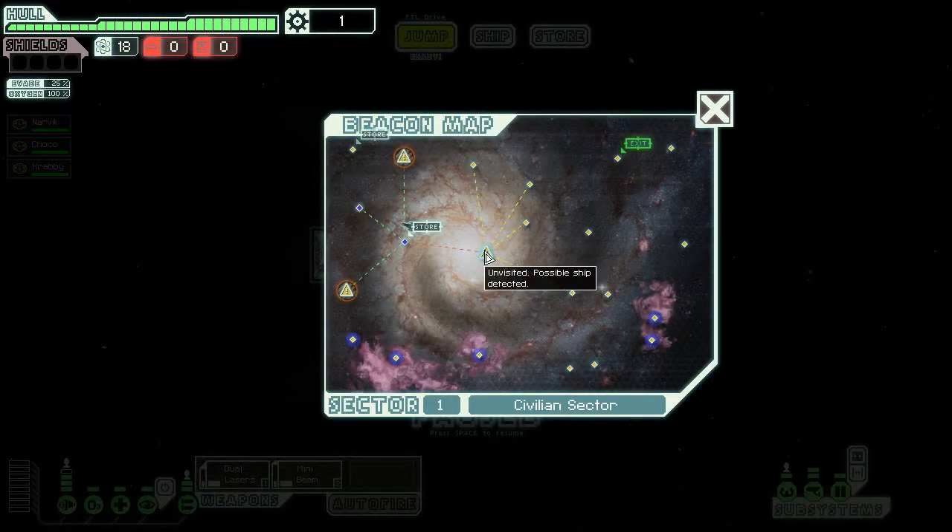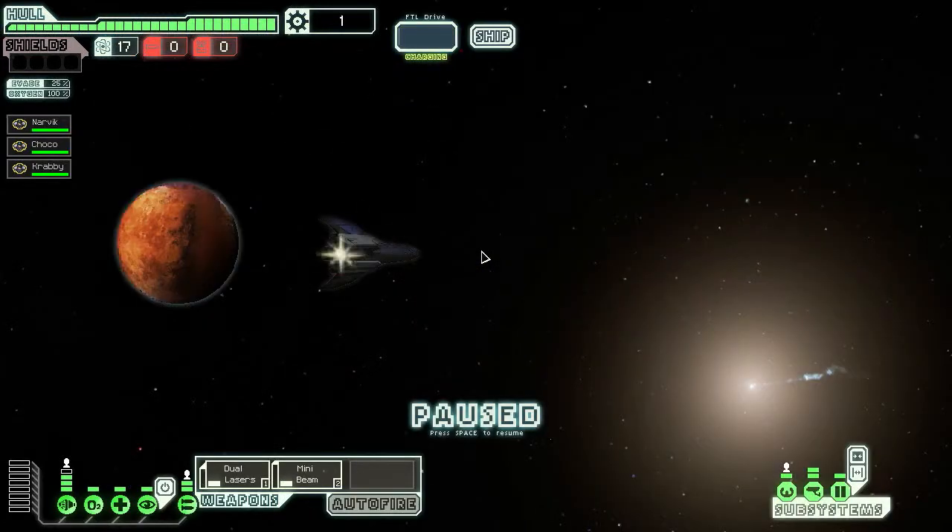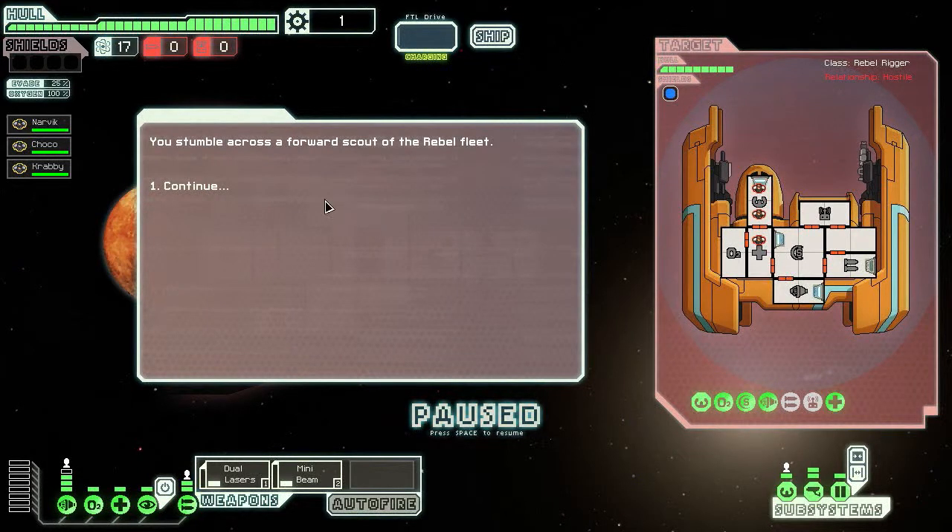Let's see what we've got. We can only go to an unvisited beacon — possible ship detected. So we know a little bit of what we're getting ourselves into. We stumble across a forward scout of the rebel fleet — I think that thing will try to fly away and attack us.